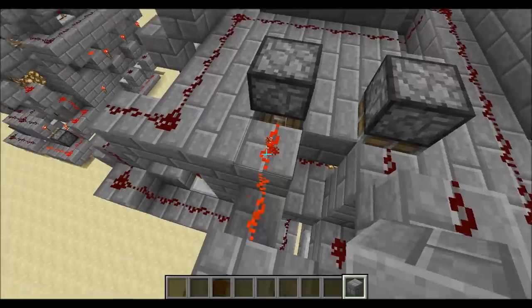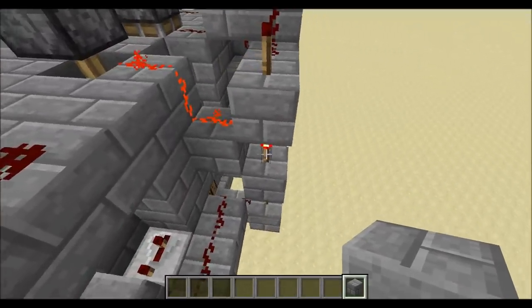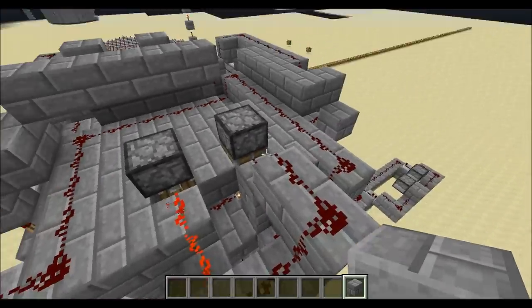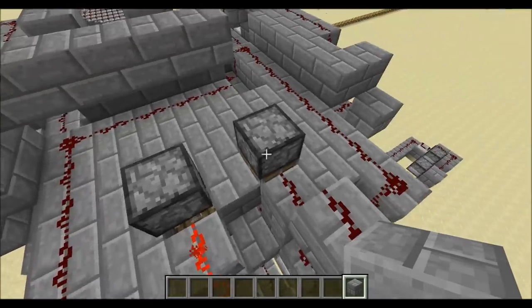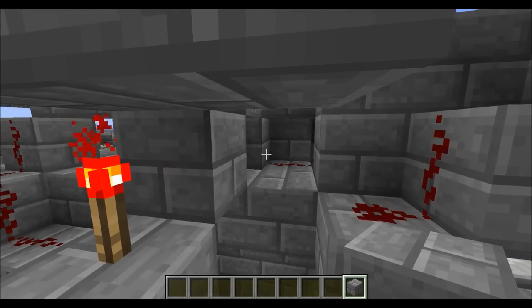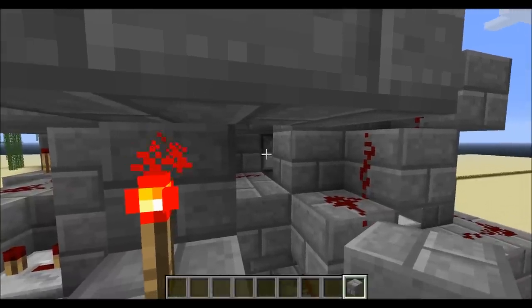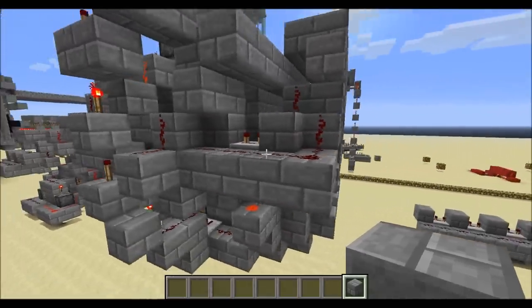Just one of the pistons is powered by this torch, and then the other piston is powered by the inverted signal here. So one block is up and one block is down — the block that's down is right there behind one dispenser, and the block that's up is above there right now. That's the whole mechanism.